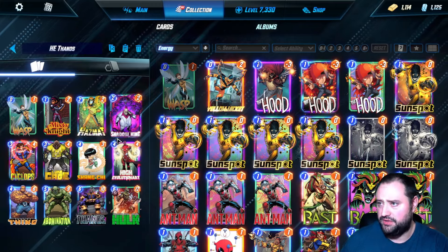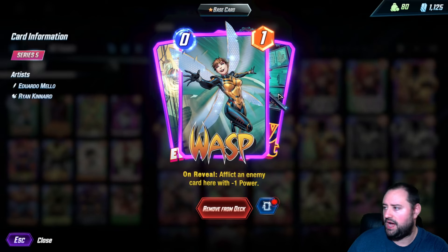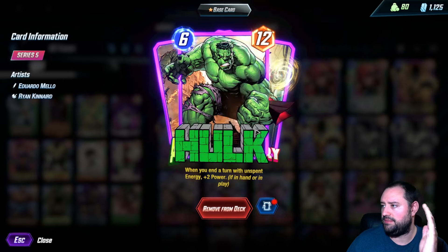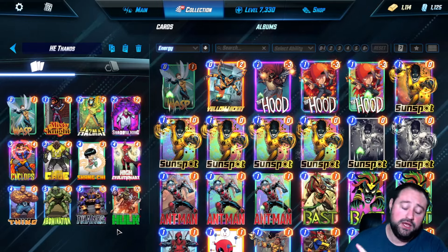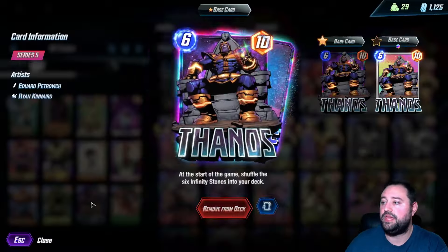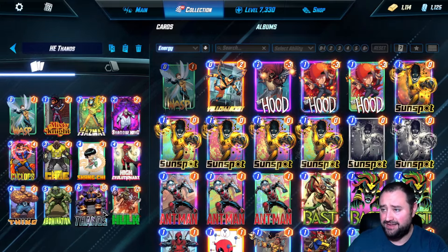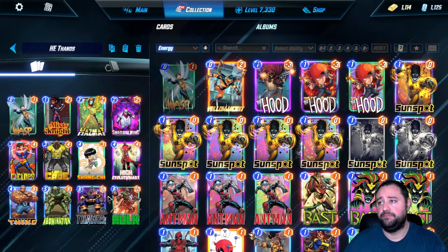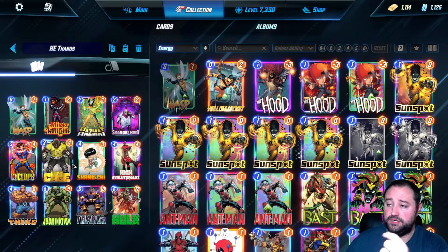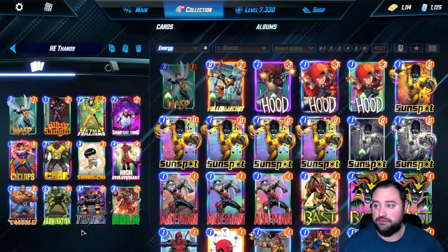We're probably going to switch out a card. So we have High Evolutionary — at the start of the game, unlock the potential of your cards with no abilities. Wasp afflicts an enemy card with negative one. Misty Knight, Shocker, Cyclops, The Thing, Abomination, Hulk are all the abilities. I never usually play Shocker because I don't build that type of deck for High Evo. But Thanos obviously gives you all those stones, which just help. We have Luke Cage in here to help — cards can't have their power reduced. They nerfed it down to one lane, now it's back but it costs one more. I don't care. Give me a three cost Luke Cage, I'll play it on turn six.